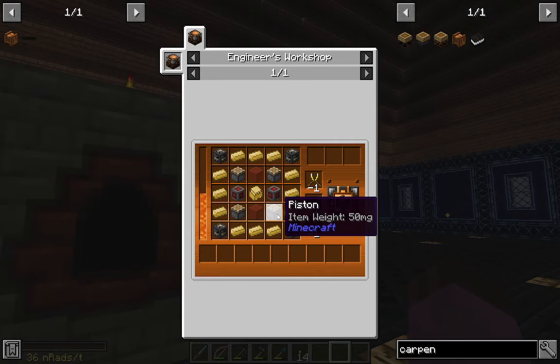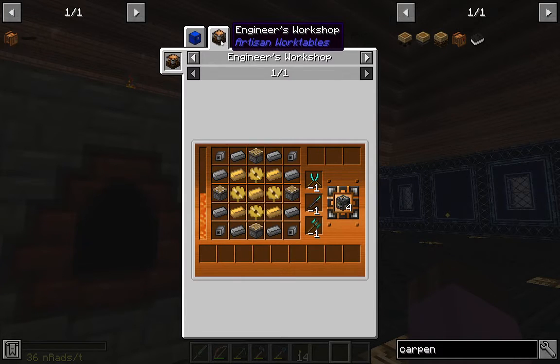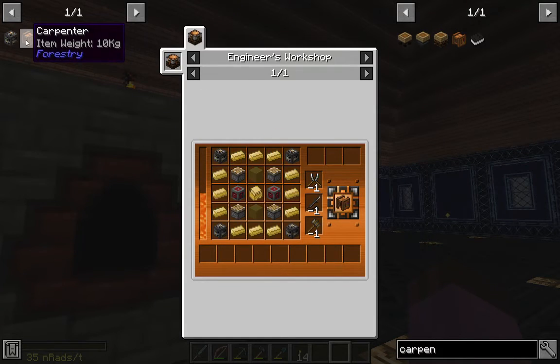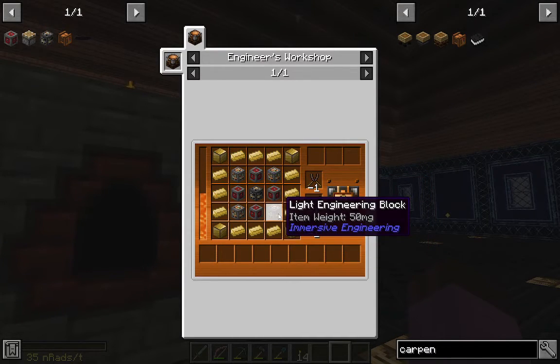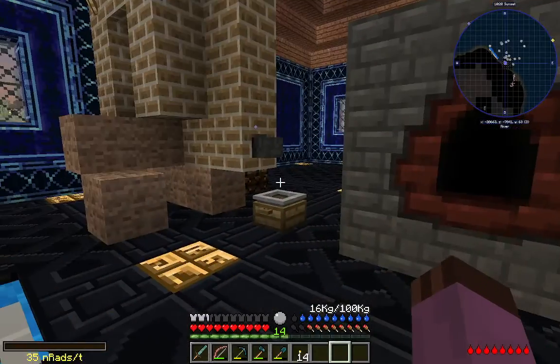To do that we're going to need four heavy engineering blocks, which means we'll need eight pistons — plus one heavy engineering block craft's worth. We're also going to need redstone engineering blocks and light engineering blocks. Basically we're going to need all the stuff required for the next little bit of questing.